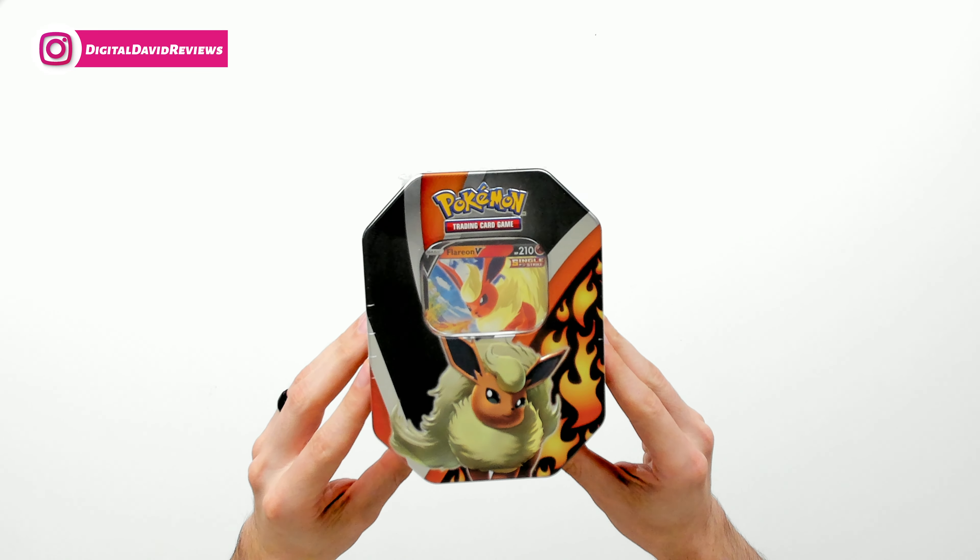Next, we have our four booster packs: two are Fusion Strike, one Chilling Reign, and one Sword and Shield. Let's open up our packs. First up, we're going to open our single Sword and Shield pack and see if we can pull a Lapras or a Snorlax. Can we get some first-and-only pack magic for Sword and Shield? We're coming for you, Snorlax or Lapras — I'll even settle for a Hitmonchan. All right, Morpeko rare reverse holo — I'm liking the looks of this. We have a rare non-holo rip, but still we got a double rare pack. Never a bad thing. We have our Tortunator. Let's go — one pack down, three to go.